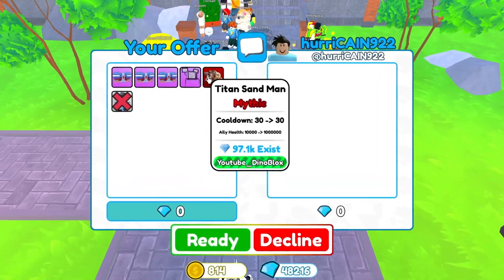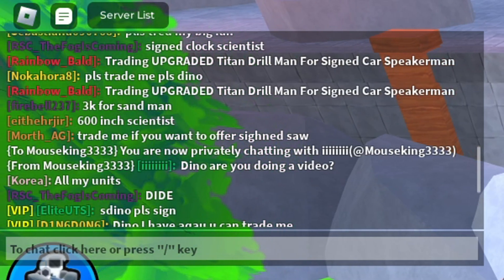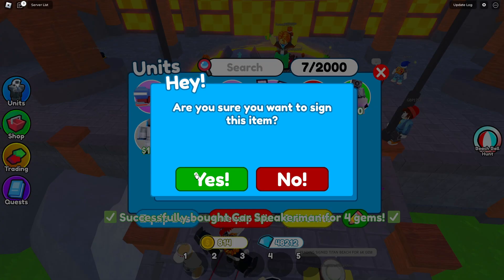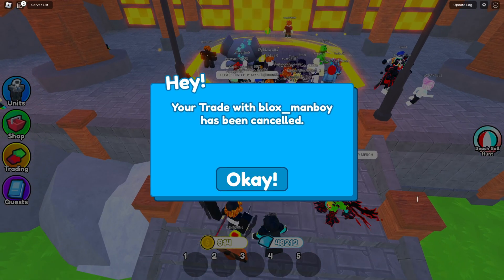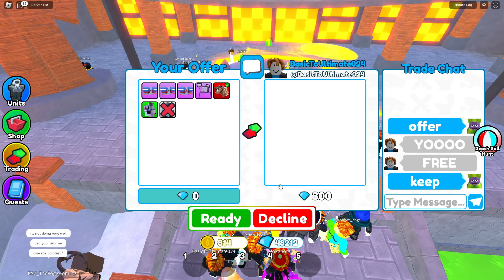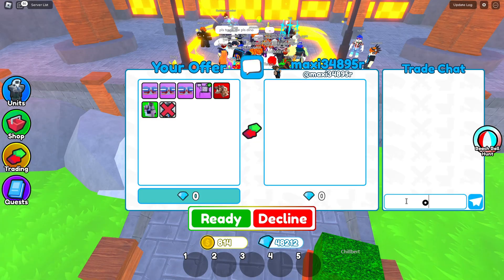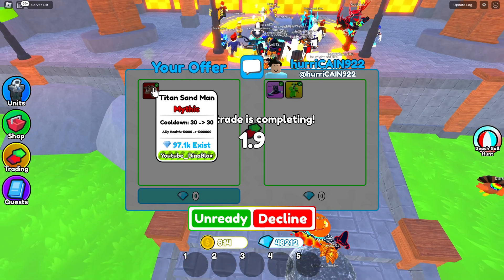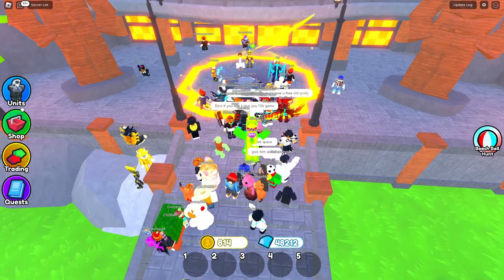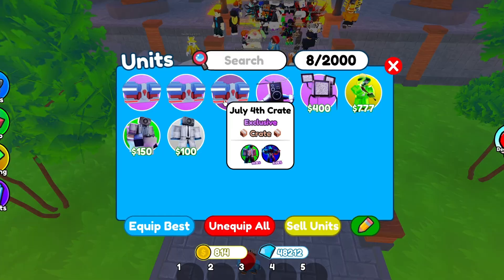Someone says they're trading an Upgraded Titan John for a signed car speaker. I test it — buy the car speaker for one gem, sign it — but the guy declined. He was scamming. Why do people keep wanting to give me free gems? A speaker repair drone for Titan Sandman is actually worth it though — that unit sells for so much, probably worth 3.5k or more. Good trade.